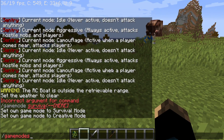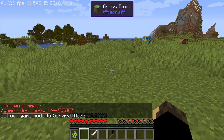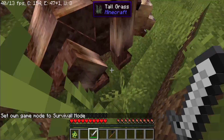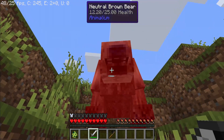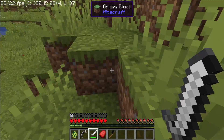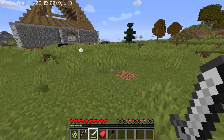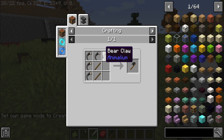So if we get the bear — he's got 25 health. He's not going to chase me, obviously. Oh, I'll pick the neutral brown bear. If you kill him, he will drop a bear claw and meat.